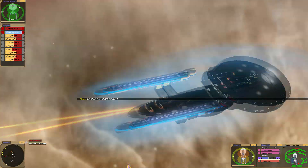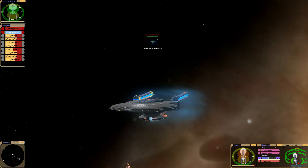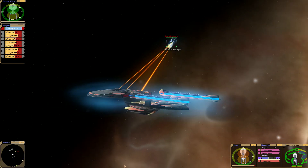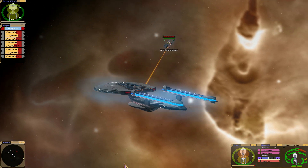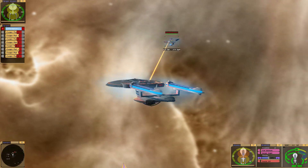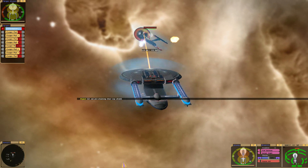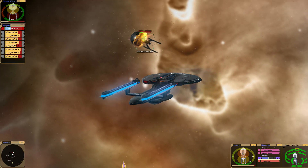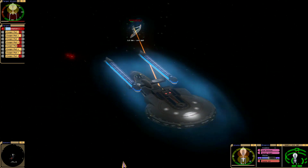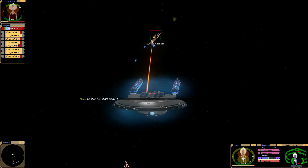Sir, the right shield has failed. The last one — the last one usually gives some trouble, because you kill the others pretty quickly, then you find one that's much more stubborn than it actually is. Sir, we are draining their top shield. Our forward shield is draining, sir. The right shield has failed, sir.